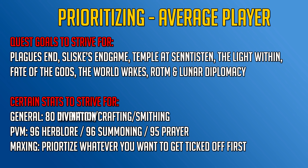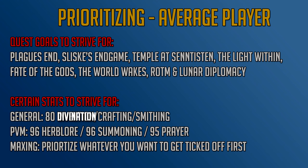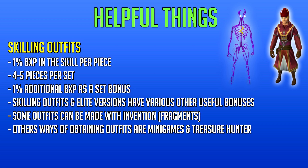If you want to go for Max, prioritize whatever you want to tick off your list first. That could be a buyable skill on double experience weekend, a buyable skill in general, a boring skill like agility, or a skill you truly enjoy like slayer — get it ticked off the list and move on, or keep slaying to make money for those buyables. Now let's get into the useful things when going for Max Cape.